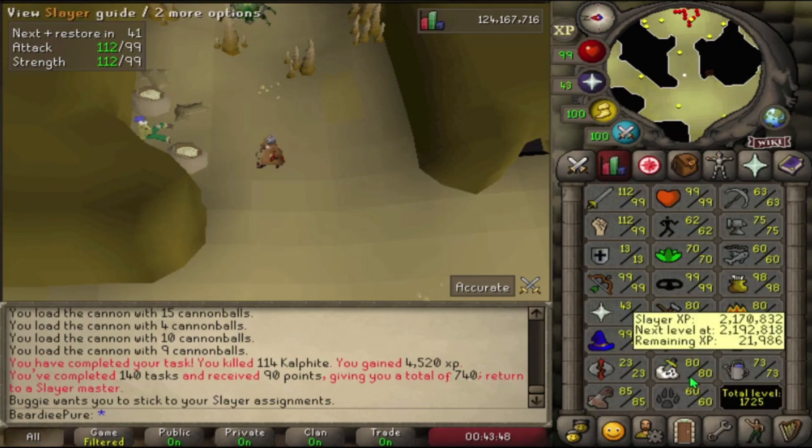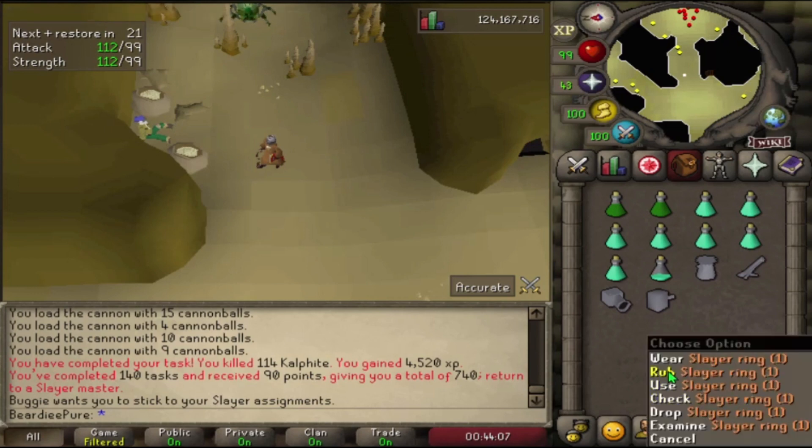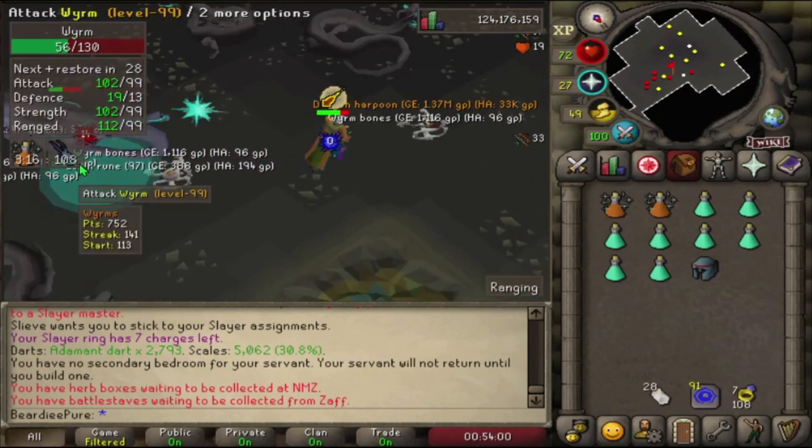We are 21k away from 81 slayer, so just over four more slayer levels and then we can go and get abyssal whips. Now we're over 80 slayer the tasks are going to get a lot better — a lot more loot and we can build up our slayer tab as well. Let's go to Nieve and get another task.